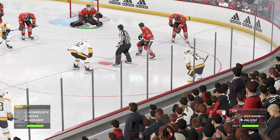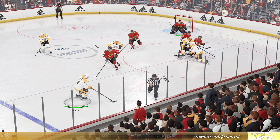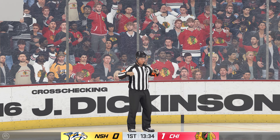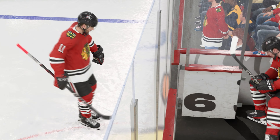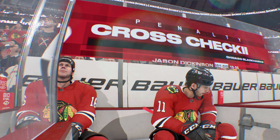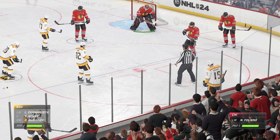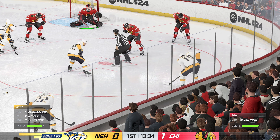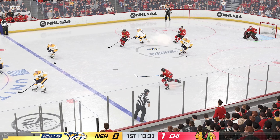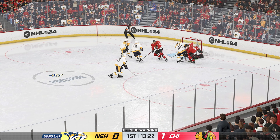We know this penalty kill unit is ranked towards the bottom of the league, but they've got a chance here — a real great opportunity to turn things around. Looking to make something happen along the boards. There's the whistle. The penalty killers are gonna have to be ready to task on this one, protecting that one-goal lead. The Predators roll out their man advantage unit, and they've got lots of time with this five-on-three. They create a power play opportunity with hard work, and now it's an opportunity to get back in this game. Finding a way to move the puck quickly and create seams to get shots on net.